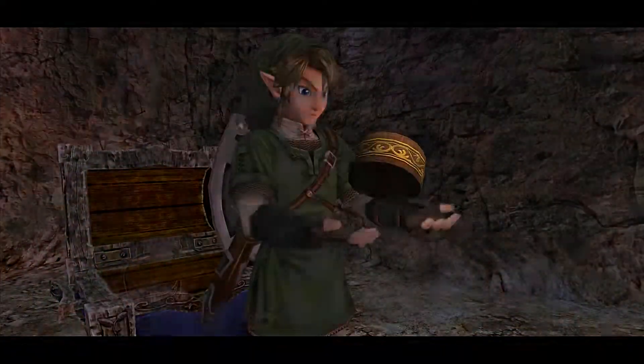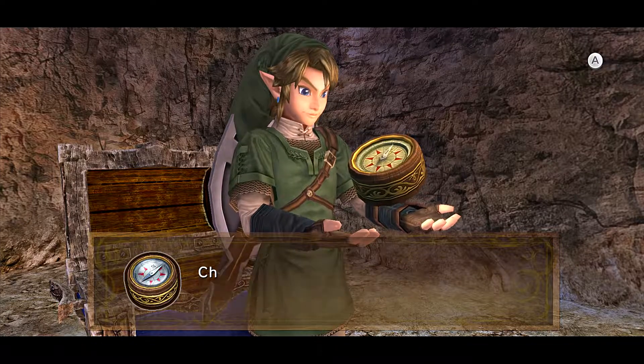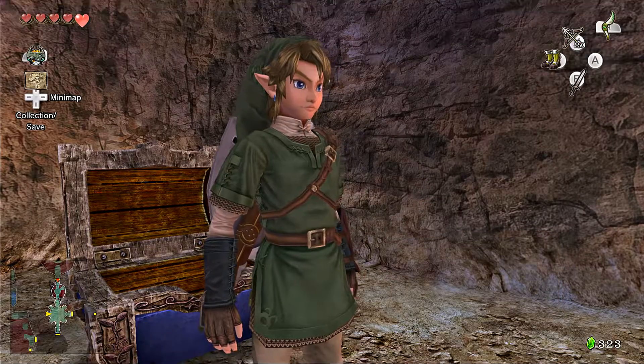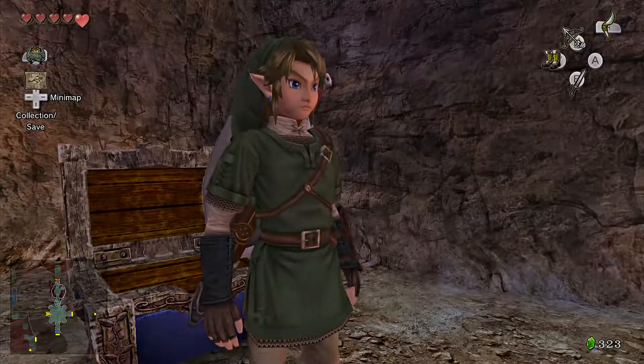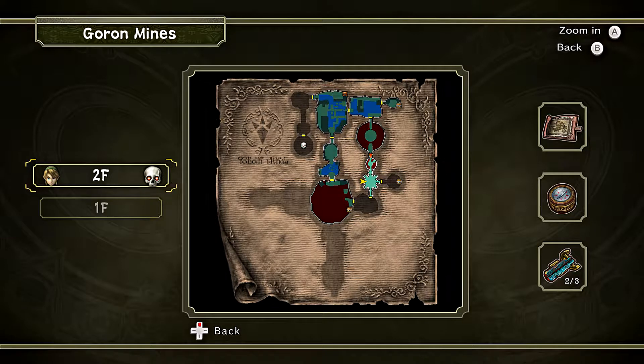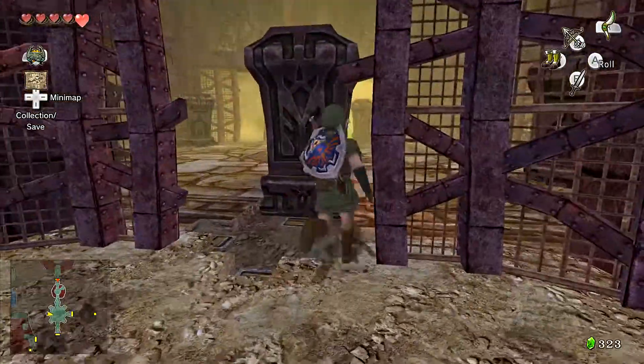A chest to open contains the compass. I was wondering where this was, but I figured it was here. Handy tool to see where the items are in the dungeon. I'll go ahead and take a look at the map, which shows by pressing up on the d-pad. That's the area we've been to before, but I haven't really reached high enough. There is something up that way that we must grab.